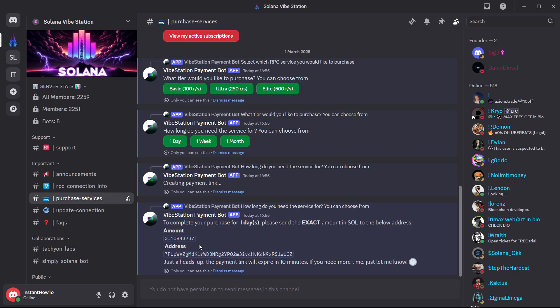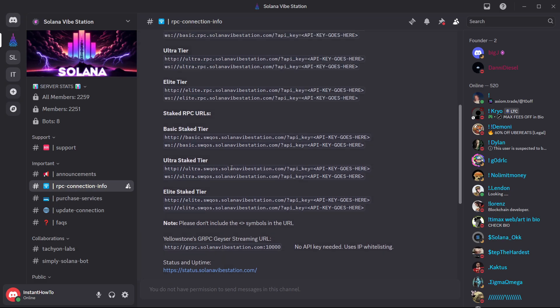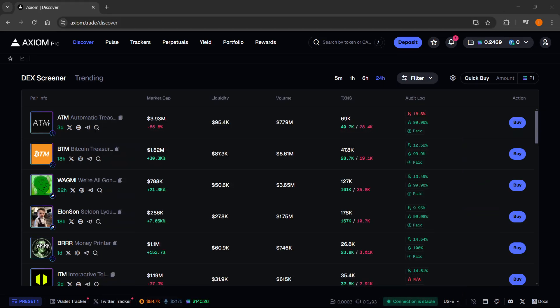After you pay, you'll receive an API key. Go to 'RPC Connection Info' in the Discord server and scroll up to find the RPC URLs for your tier — in this case the Ultra tier. You'll see the RPC URLs and a spot for API keys. Copy the relevant URL.